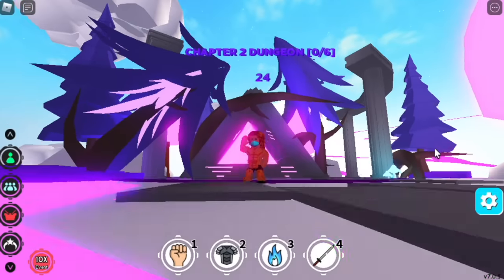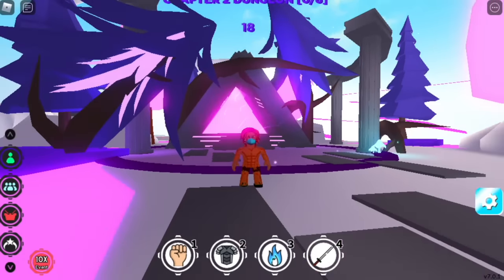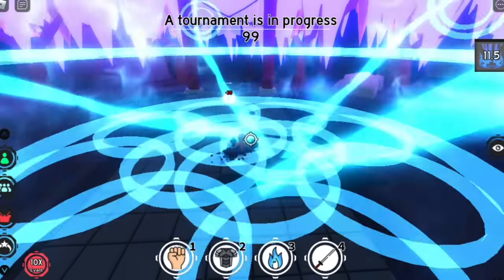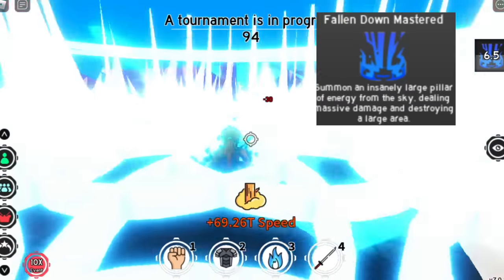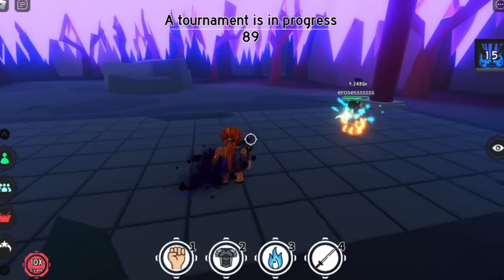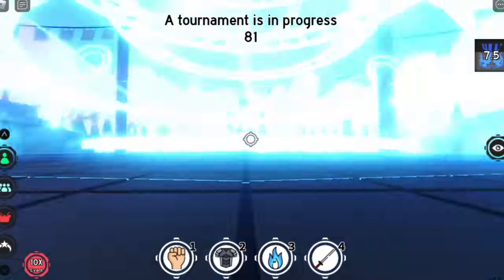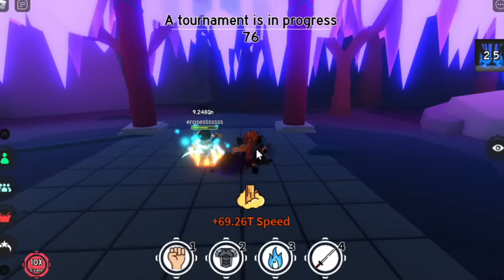Last few skills. For three skills, we will be getting them from the Boss Overlord on Chapter 2 Dungeon. First off, one of the coolest skills in the game so far: the Mastered Fallen Down. You can hit the enemy twice with this skill and the damage will give you a total of 60 without buffs. The moment I unlocked this skill, dungeons are a lot easier because it's AOE and the range will also keep you in the air for quite some time. This skill is very good.